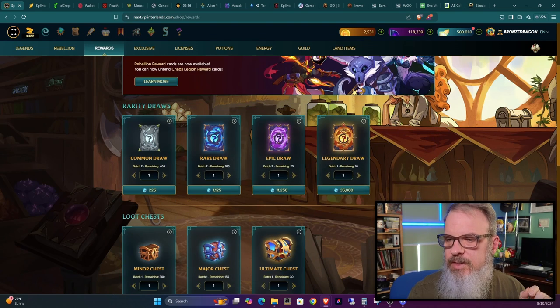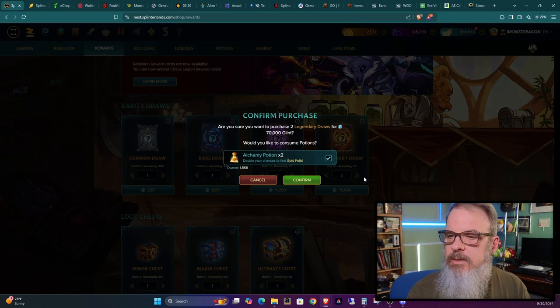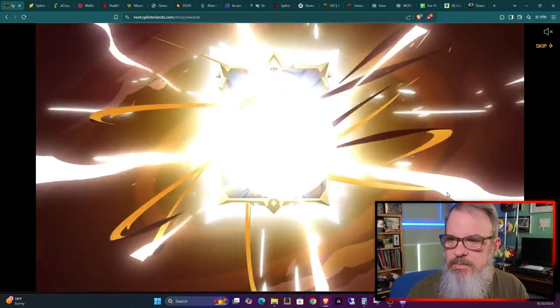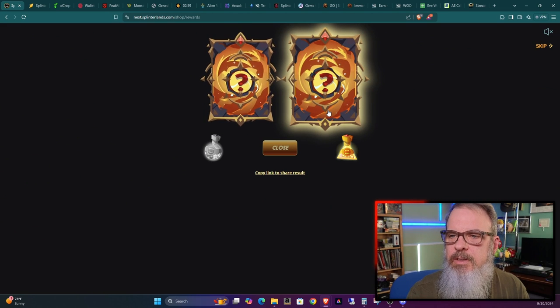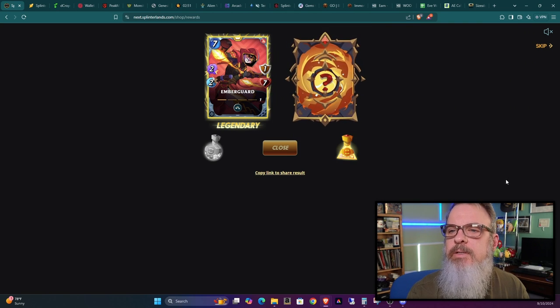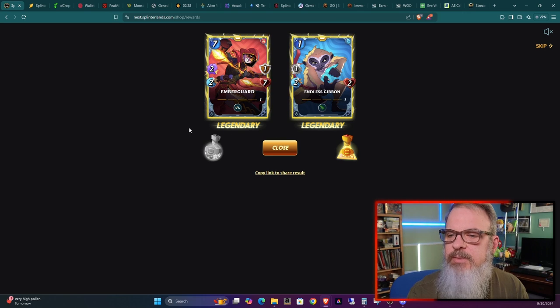We are left with legendaries, so let's get two legendary draws using alchemy potions. We got an Ember Guard — not a gold foil, just surrounded in yellow. And we got an Endless Given. They've changed things around a little bit, making it kind of hard to tell if it's a gold foil or not because they surround it all with yellow, plus they put the word 'Legendary' on it.